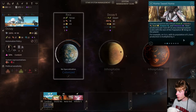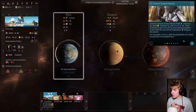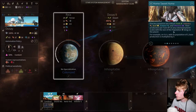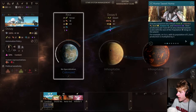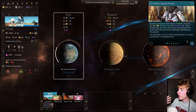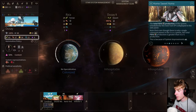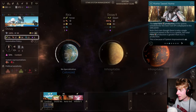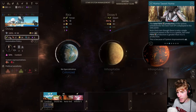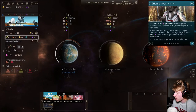Five key resources are critical: Food, Industry, Dust, Science, and Influence. The production per turn on any colonized planet scales with the size of the population living on that planet. So the more population I have, the greater the production per turn. For example, on Raya with its population of three, base production is multiplied by three — so whatever I do is multiplied by my population. The total FIDS production of the system scheduled for the next turn is displayed in the side panel.